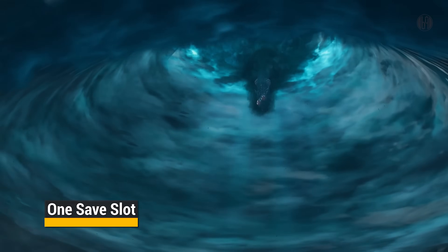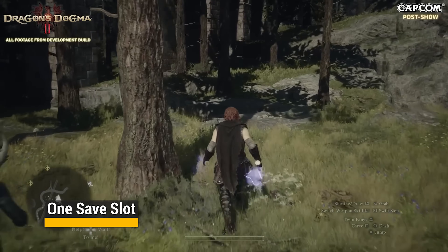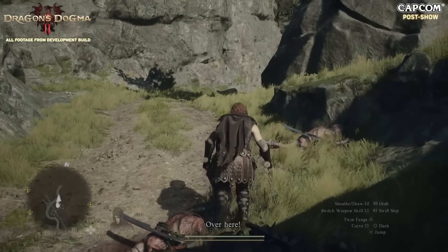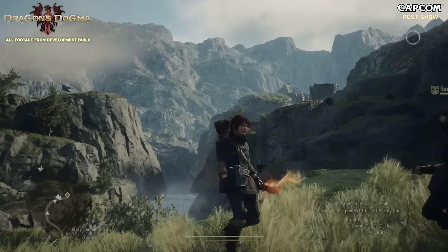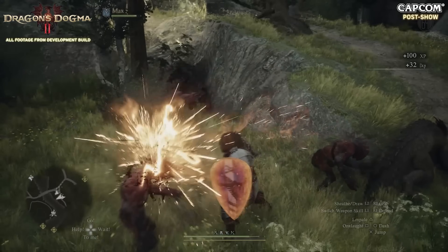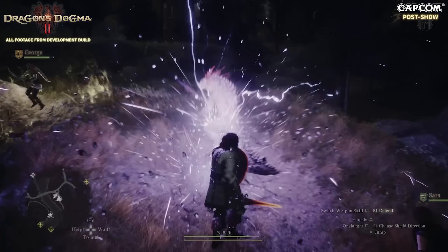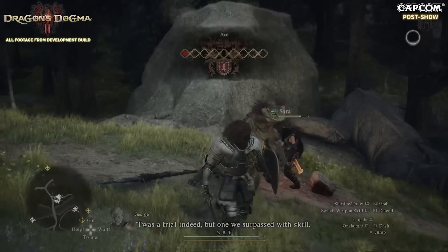Dragon's Dogma 2 implements a save system that emphasizes consequence and commitment. In contrast to most RPGs, it offers just one save slot with strategic autosaves triggered by key events and location changes. This system, reminiscent of titles like Dark Souls, discourages save scumming and forces players to embrace the weight of their decisions. Quests particularly hold potential for permanent failure, adding a layer of tension and risk-reward to your journey.